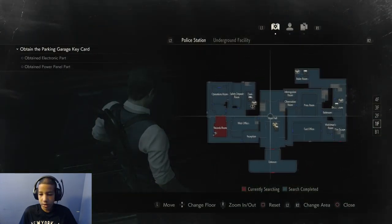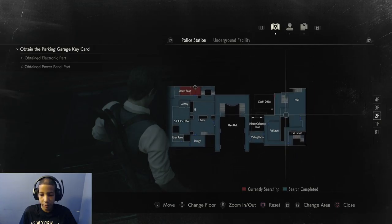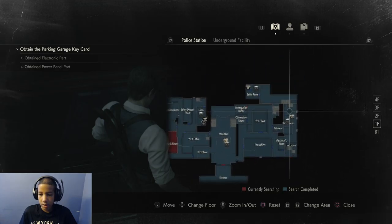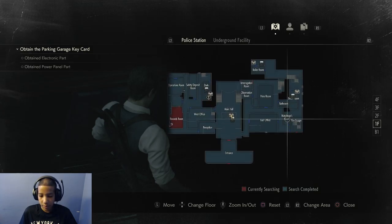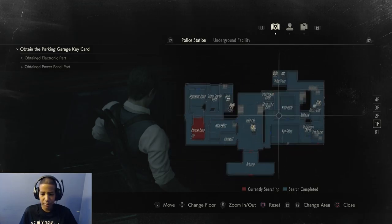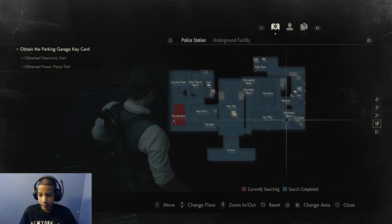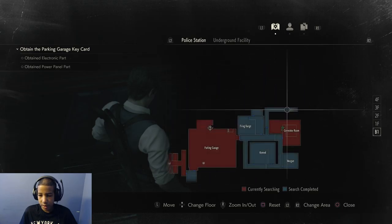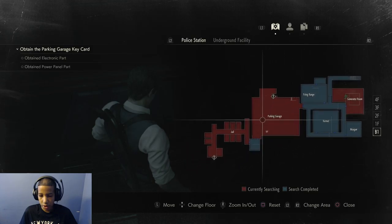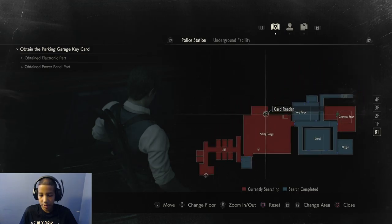Okay, so we got these two parts, so we need to head back downstairs. Keep hitting the wrong one. Let's go back downstairs. Not the roof — it was in here. I don't know why I'm thinking of some other game, but that's where we need to go, so we need to go through here.